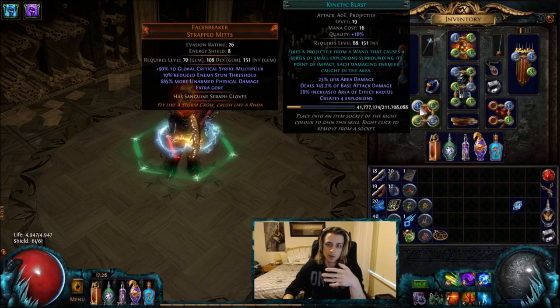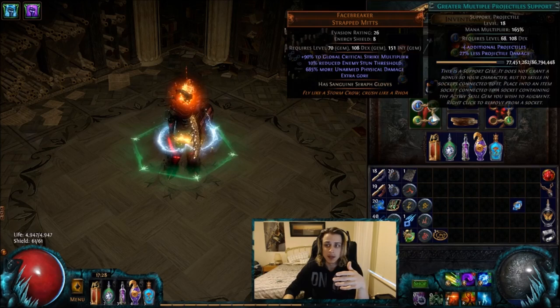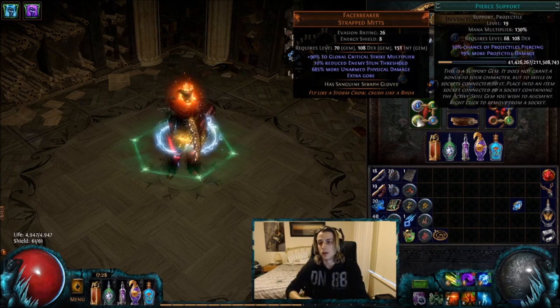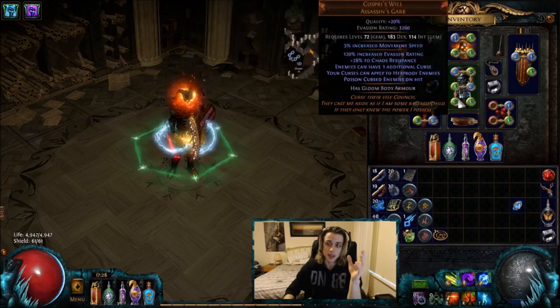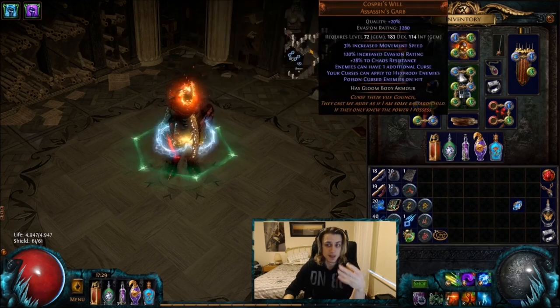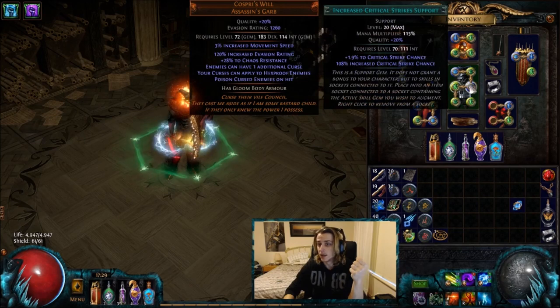The build is built around kinetic blast on a four-link. You have your kinetic blast, your added chaos, your GMP — those are basically your three staples — and then pierce, because pierce still interacts really well on pack size and pack clearing with kinetic blast. Then you go for single target in your main setup in the chest. First and foremost there's barrage, then added chaos, so that's essentially all of our damage, and then I need increased critical strikes because I barely have any crit on the tree.